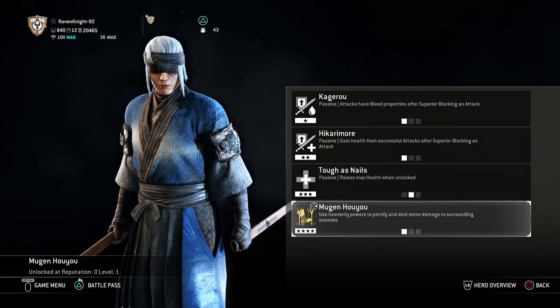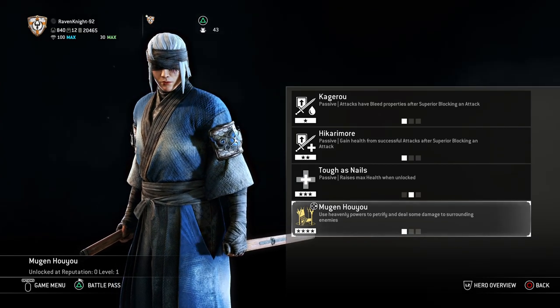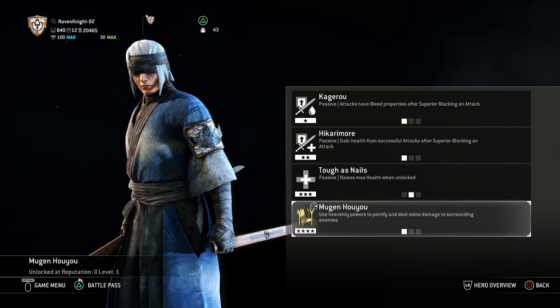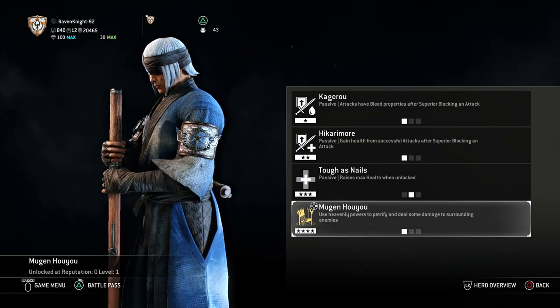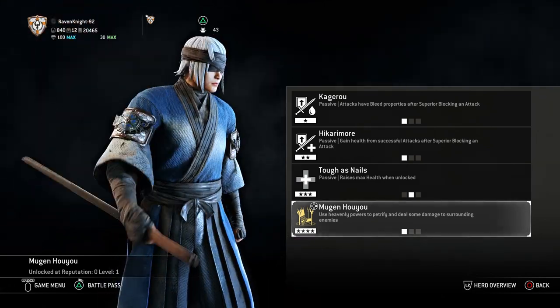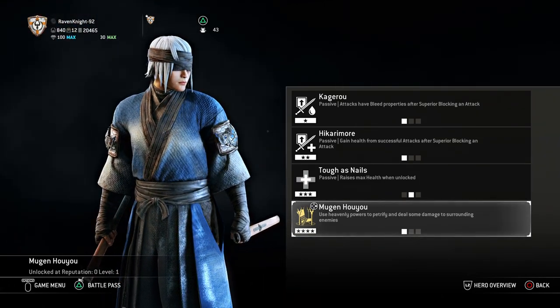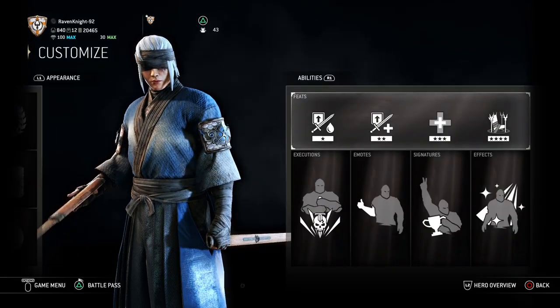And then finally, Mugenhoyo — the fourth default feat, which basically allows you to cast a spell that locks your opponent in place for a brief period. Since he's trained under the Kyoshin, he would probably know this ability. Plus, it'd be really cool that he's blind and could use it, because he would have to really feel the nature around him to know where to cast this spell.